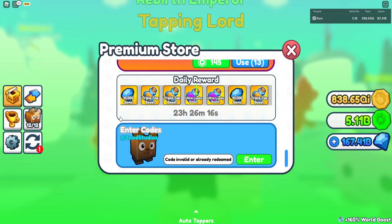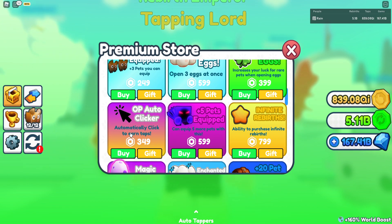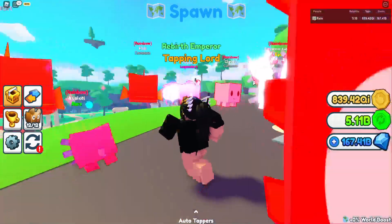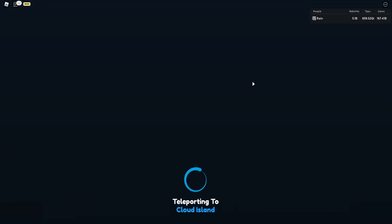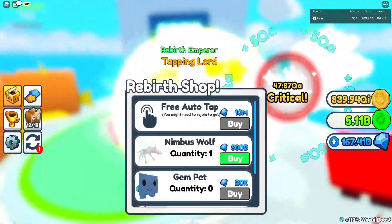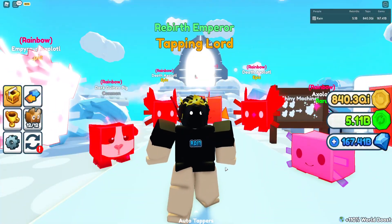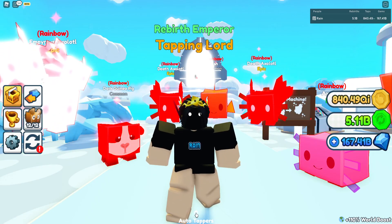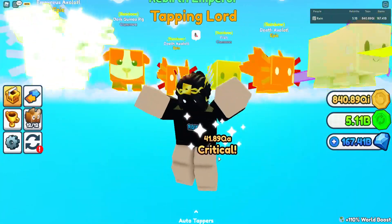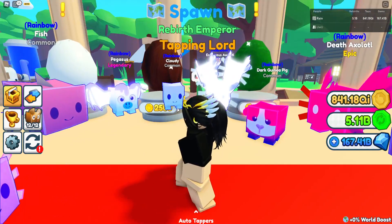If you have Robux, buy the auto clicker. If you don't, go to Cloud Island — there's a free auto tapper there that costs 10 million gems. It may be slow, but it's very useful. Once you buy it, rejoin the game and you'll see the auto tapper below in the middle of your screen. Then turn on your free auto clicker.